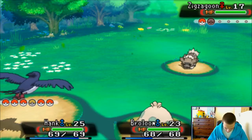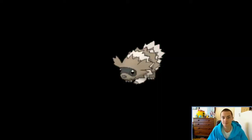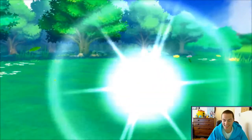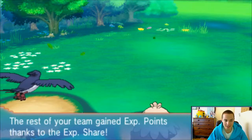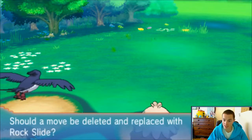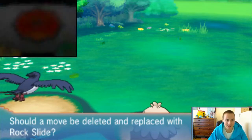Let's just finish him off real quick. Double attacking this dude. Swellow is packing right now. Way to go, Hank. Miguel goes to 28. He wants to learn Rock Slide. Rock Slide is 75 power versus Rock Tomb's 60 - same accuracy. That's a little bit less accuracy. Flinch Chance versus Speed. Yeah, let's do it. Let's get some heat packed on this dude.